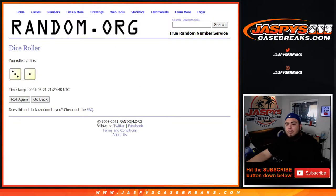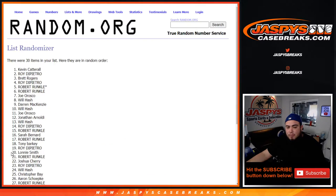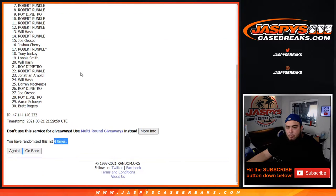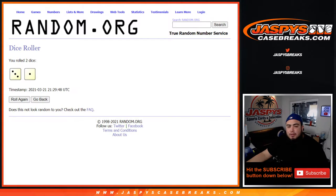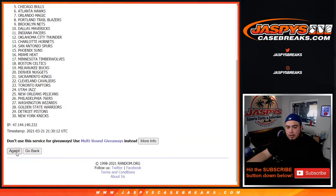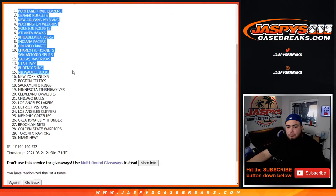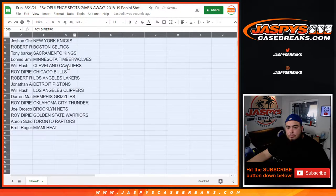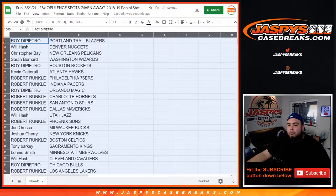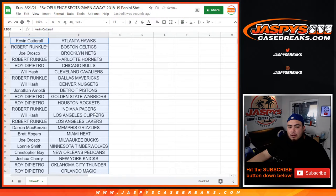So good luck, let's do the break first, let's roll! We got ourselves a three and a one, four times. One, two, three and four, and four. Yeah — Roy, Don, or Brett. All right, let's think about what you got guys. This is 18-19, so if I appetize it...